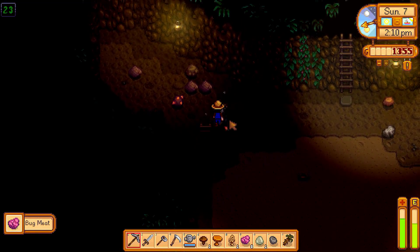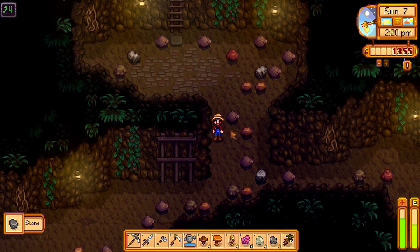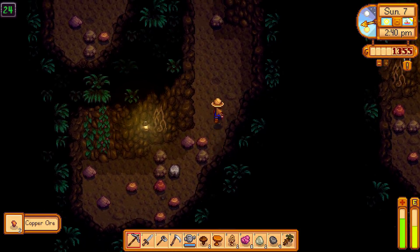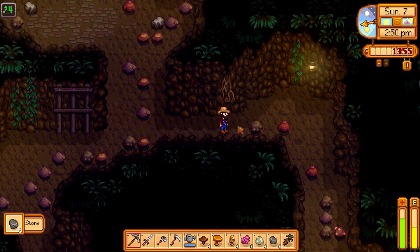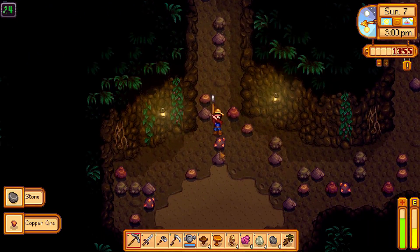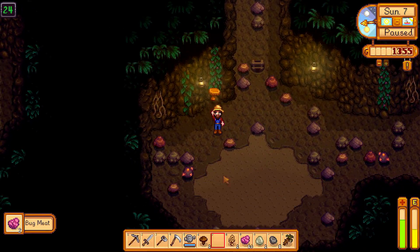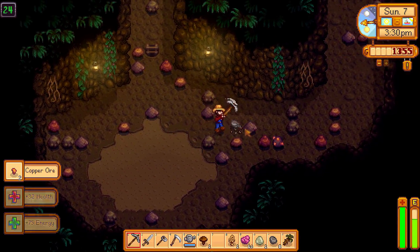We have some more copper over here, that's good. Level 24. Nothing here, but there's some copper down here — let's pick that up. Let's go to the other side and see what's there. Copper — you can always use that. And more copper. And a sneak attack. Let's eat the chanterelle.